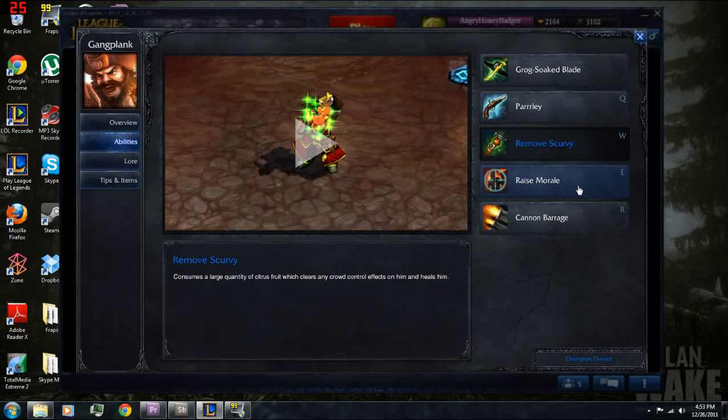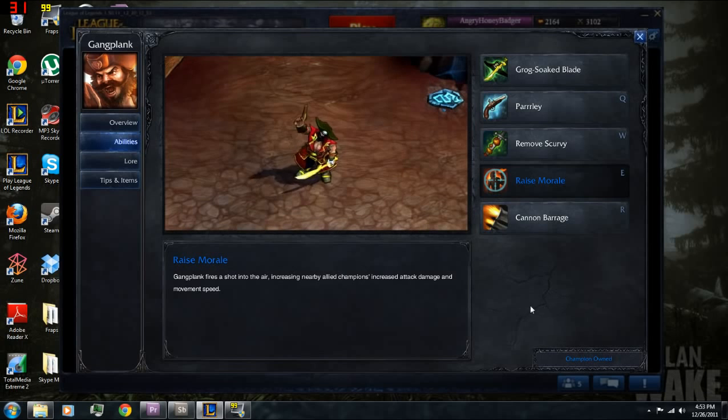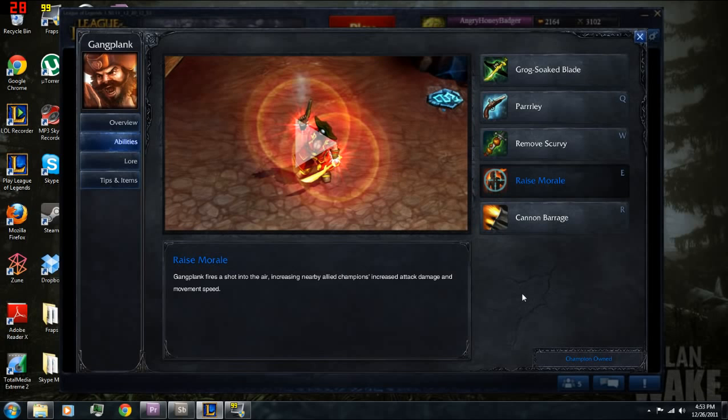Next we'll take a look at his E ability, which is Raise Morale. Gangplank fires a shot into the air, increasing nearby allied champions' attack damage and movement speed. It's a buff for everybody to move around faster and do increased damage. It's good for either getting away or catching up when you need that increased movement speed, so it's always good to use in the middle of a teamfight.